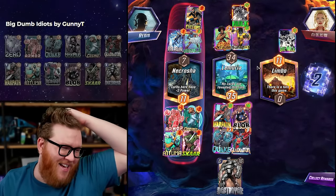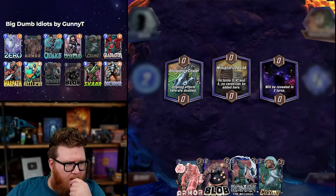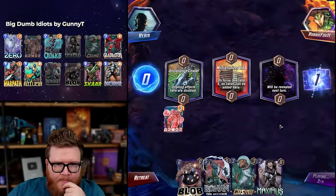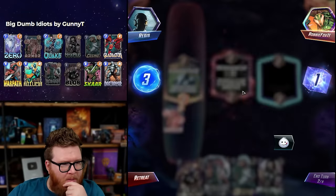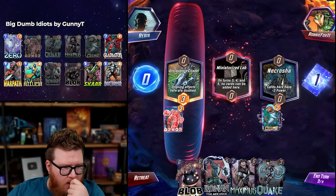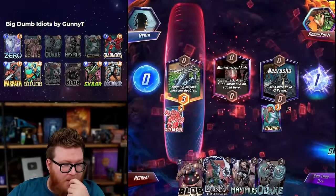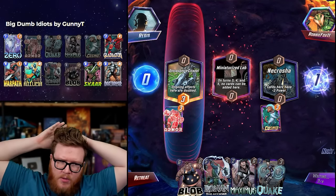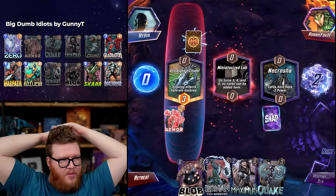Onslaught Citadel — insane for Warpath and Ronin actually, they could single-handedly carry that. Maybe split up an Armor there or something. We can get Lab later with Blob. It would be nice to get a Warpath — maybe we skip Lab if we're going Warpath. Yeah this is actually okay — we can Quake out of Necrosia, or just play big stuff too, maybe both. What is snapping based on Necrosia and Citadel? Scariest decks for Citadel are definitely like Onslaught, Iron Man, Tribunal stuff — that's always really scary in Citadel.